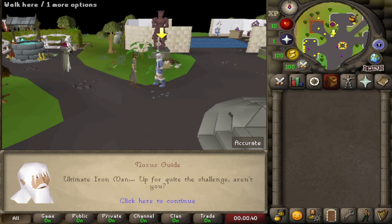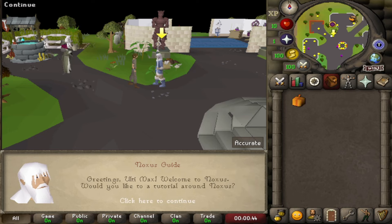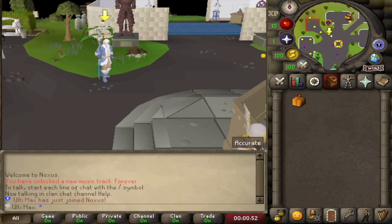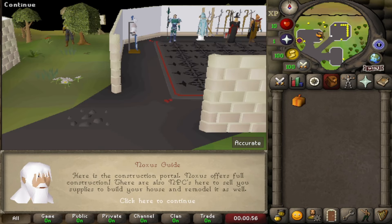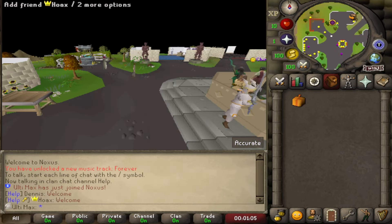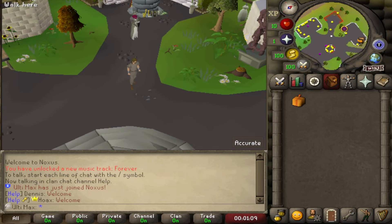Got ultimate selected. Oh, quite a challenge. We actually will do the tutorial, so why not? I don't think I did it in my last video. So we got the teleporter, bank, construction, portal. I didn't even know about that. Jobs - there we go, ultimate account.